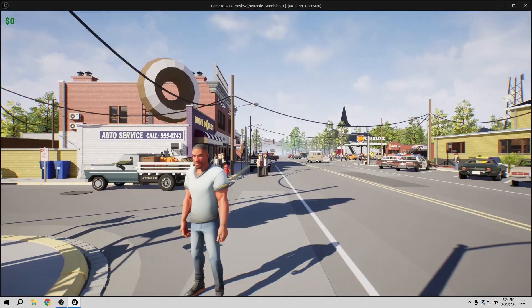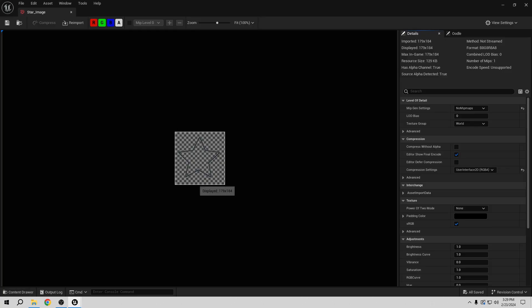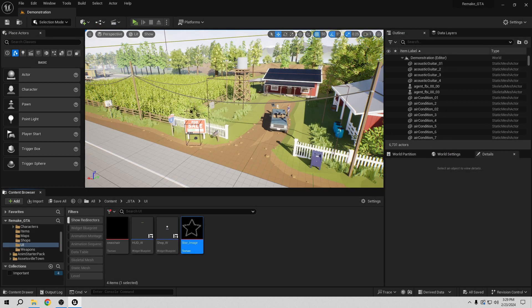The first thing we need is the star asset. I made this really fast so it's free for everybody. You can download it for your project and it's also available for commercial purposes, but I recommend doing something better because mine is really cheap. We don't have a background — only the design — so it's going to be perfect for this system.